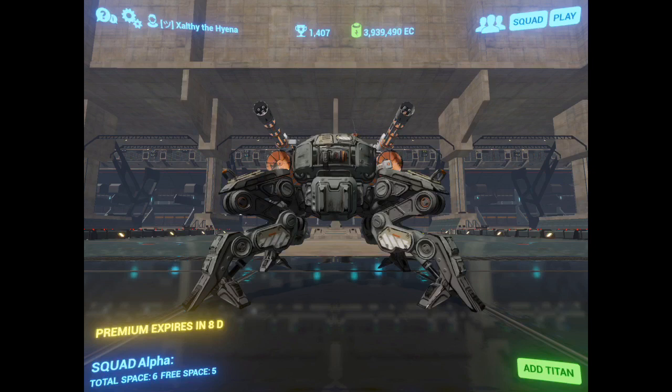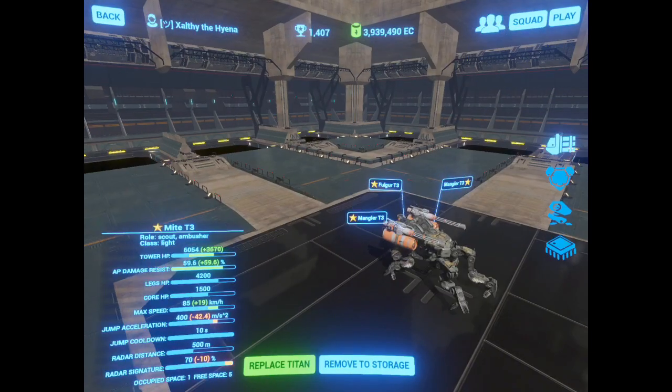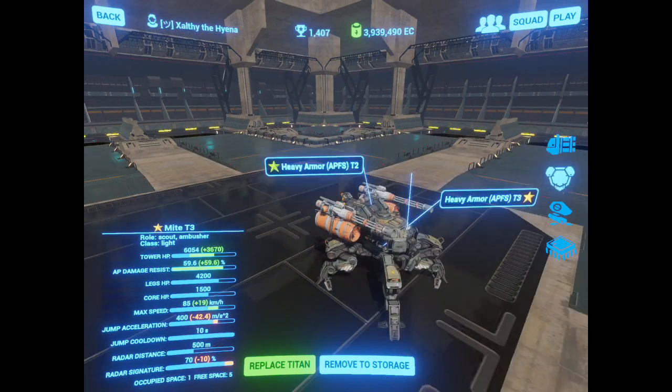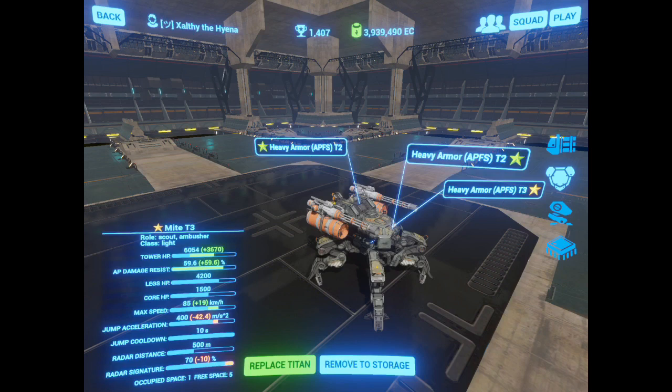So called because this baby can take an insane amount of punishment. It is a light bot, but it has more hit points than a light ravager. It achieves this by rocking three heavy AFPS armors, giving it a 60% AP resistance. That's effectively 15,000 hit points against APFS. That's insane.